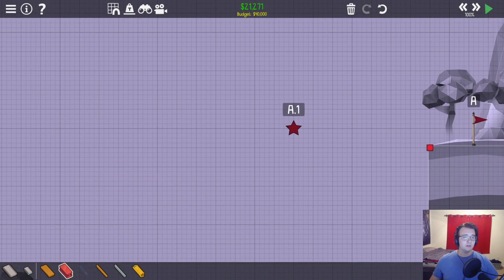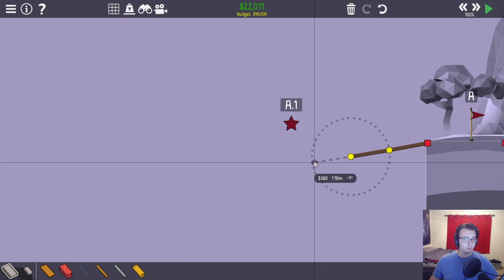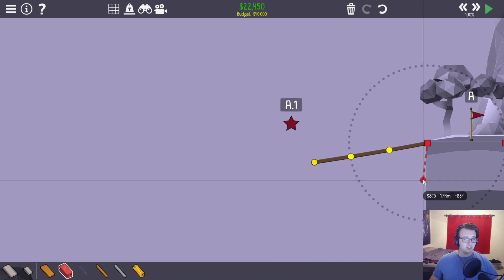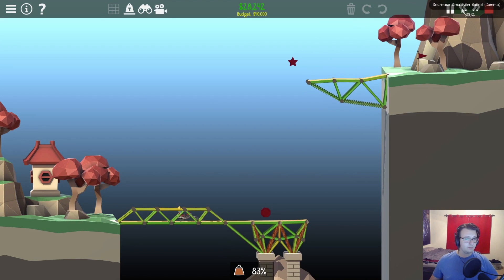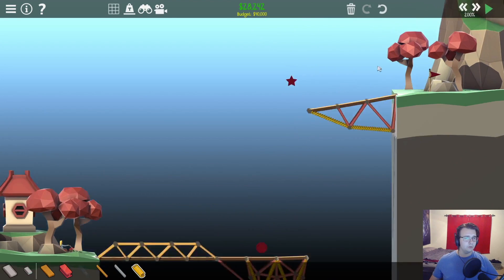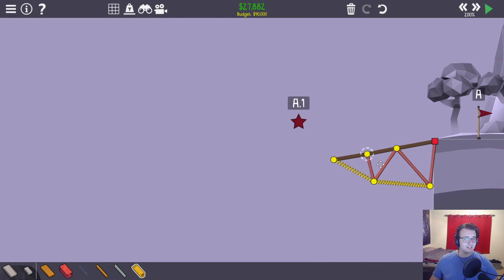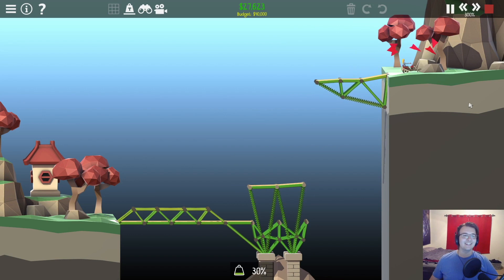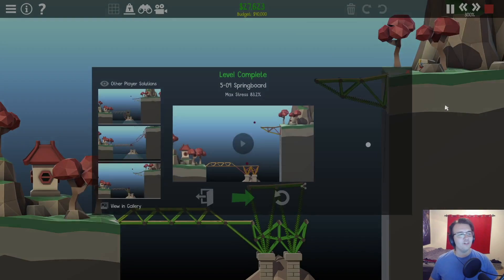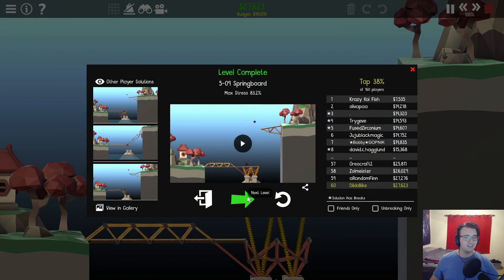Oh, perfect! Alright, so now all we have to do is have this just kind of catch down here — it even lands wheels up. Yeah, this looks super solid. Ooh, okay — a little bit off. Just gotta adjust this and we'll get it. Nice! Easiest level of my life. Wow, I thought the challenge world for this was supposed to be hard.